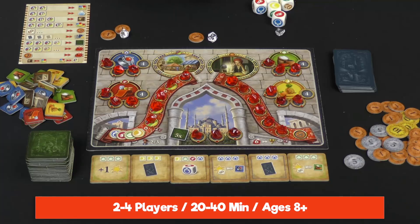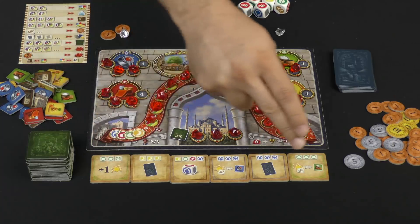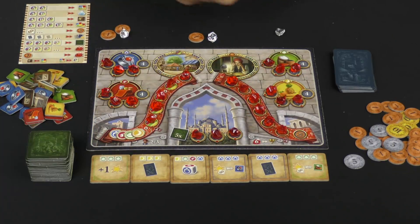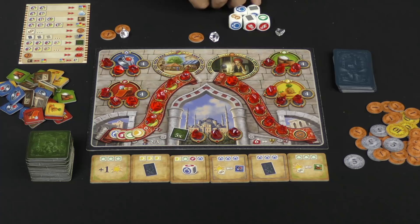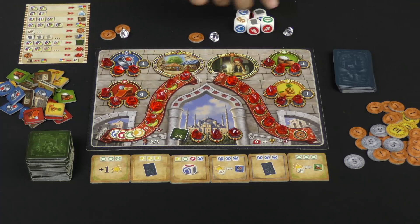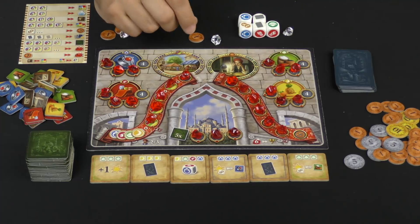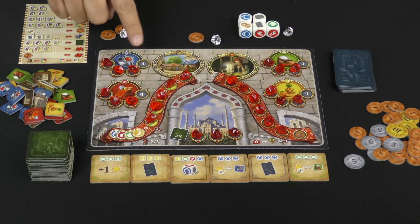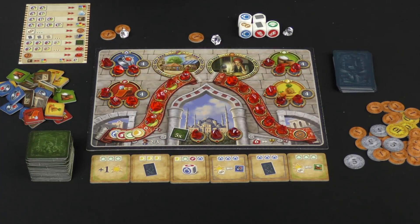The objective of the game is to get six of the gems out here. At the end of the round in which someone gets to six, whoever has the most is going to be the winner. On your turn, you first check if you have any income from the tiles down here — obviously nothing to worry about yet — and then you take your five dice and you roll them.